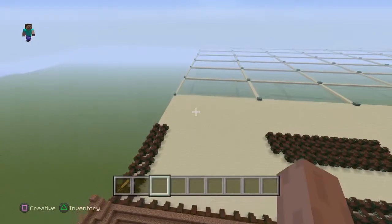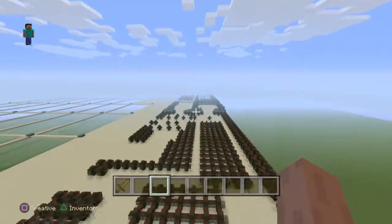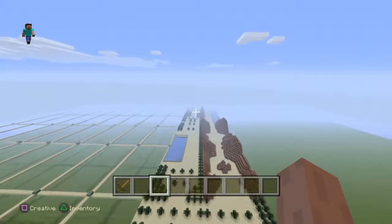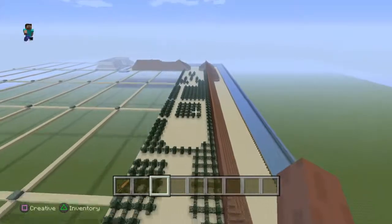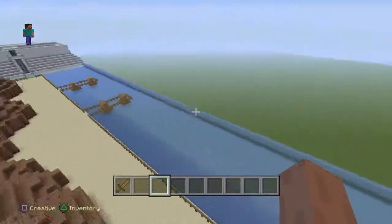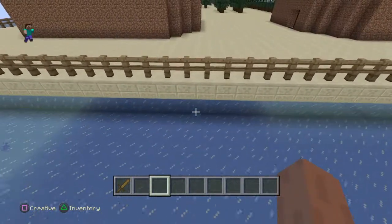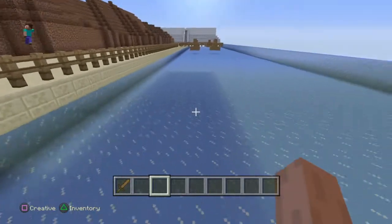That is what I've done in a week so far. I get off work, probably build for about two or three hours, go to bed, get up, and build for about 30 more minutes or so. I hadn't filled the water in yet — I just placed the ice. The reason I placed the ice is also to show where the water's going to be. When you fill it up with water, you can see right through it, and it looks really good.